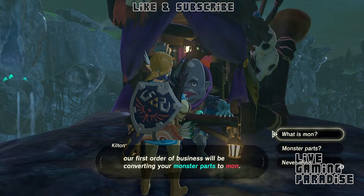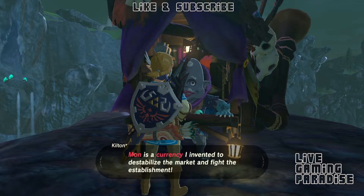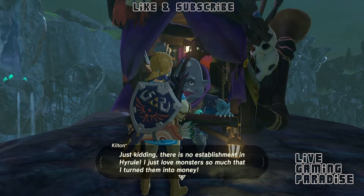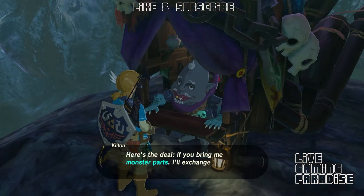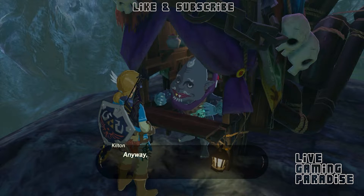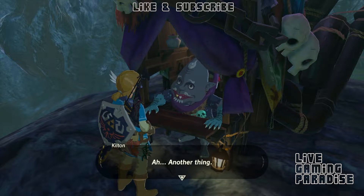I saw at the end of the list that the most expensive item he sells is that suit, comprised of a jacket or vest, the hood, and the trousers. At first I went online and tried to find out how we can harvest monster parts quickly.